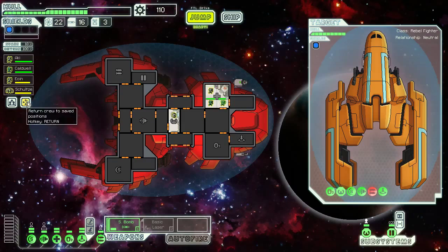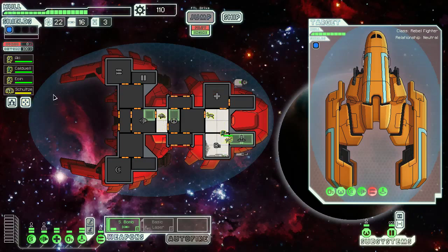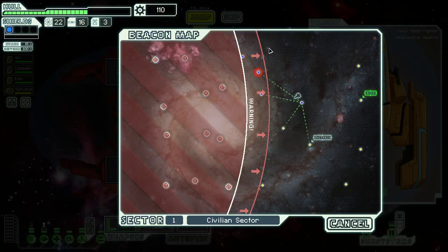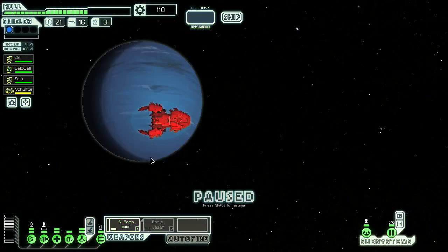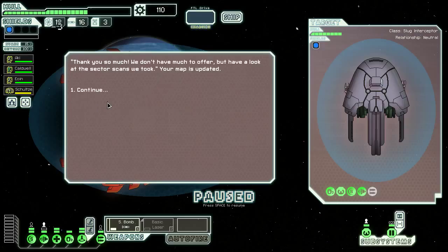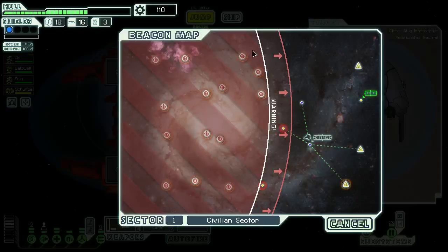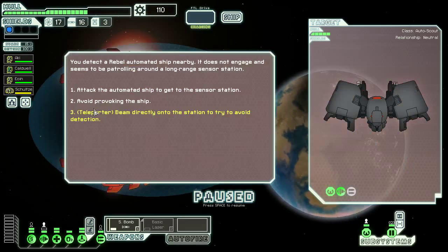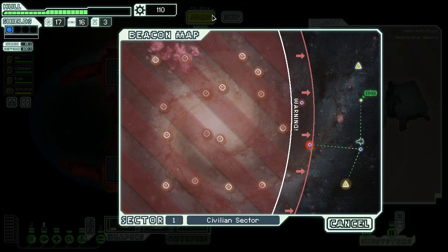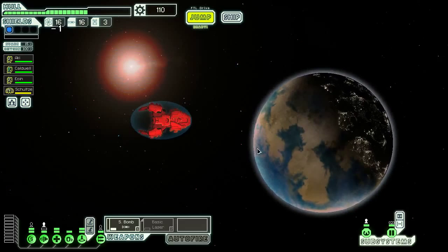Everyone needs to get to the medbay. I really do think there needs to be like a 'get all people to the medbay' button — all injured people to the medbay if they can fit. I think that would be a smart idea to include. But maybe they're done with FTL, and deservedly so — they put in a lot of hard work and it's a really good game. That said, a 'get to the medbay' button would be something very much up my alley. More distress beacons — we've got to go this way anyway. I'll give them three fuel and they'll give me sector scans. Now that we've already completed a good portion of the sector, let's attack the automated ship.